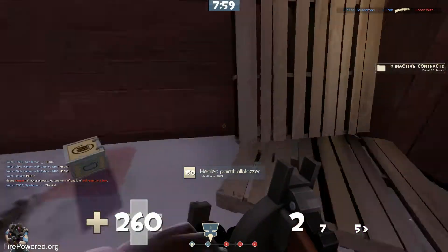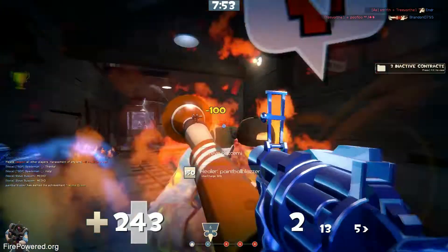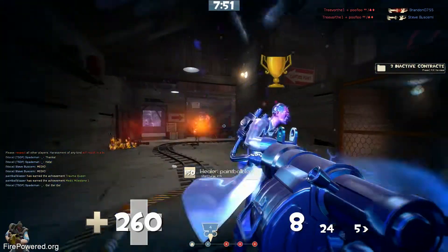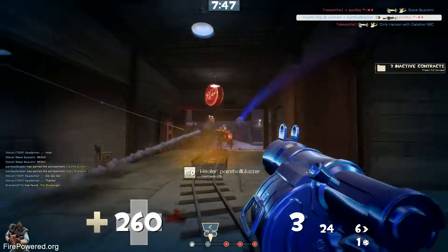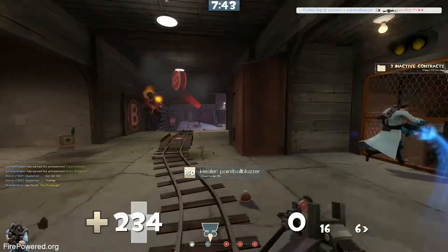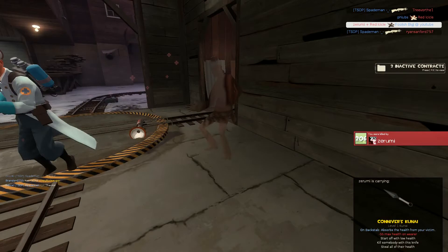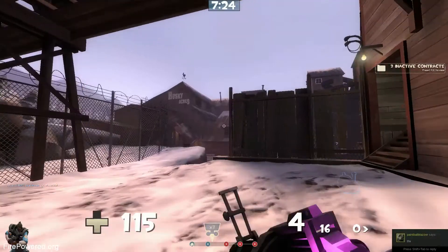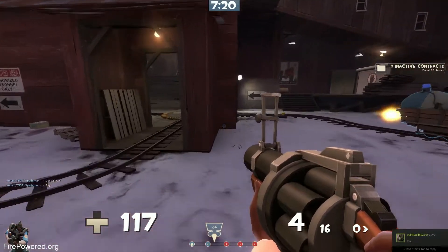We're sitting here getting ready to push in — not much resistance. Scout gets me the milk. I duck out — I don't want to give his team free kills. I come back and get some ammo, make sure I have full ammo, then duck around the corner. Paintball was beautiful on there — he was able to pop and save me. I tried to take him down but I overextended way too far. On our way out we take a lot of damage, and then a spy is able to clean us up.